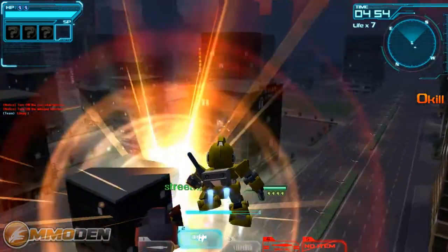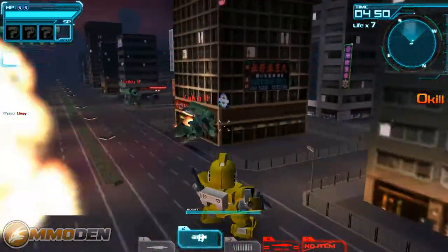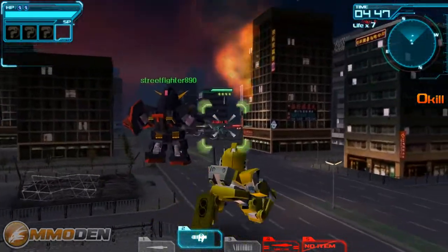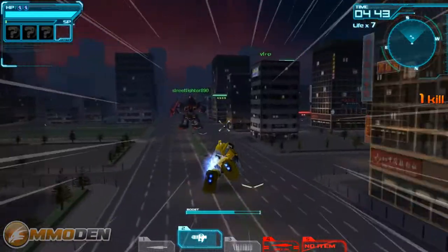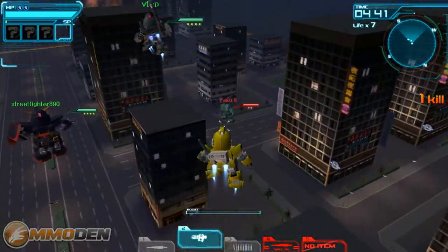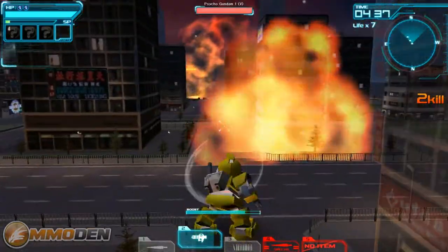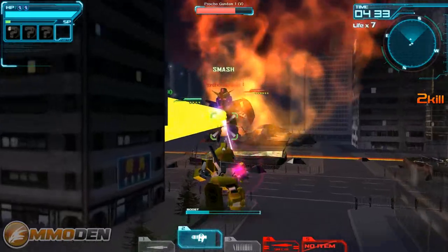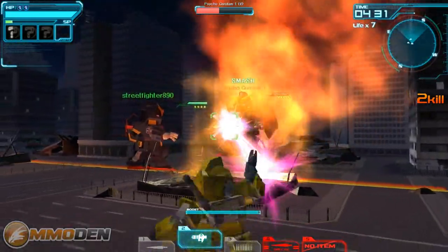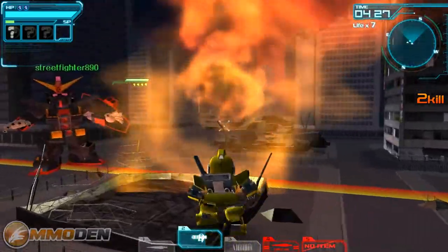You use the space bar to kind of fly around. We've got all of these different guys coming in. We can use our booster to boost around and fly around in different areas — we can also use it to zoom much faster. We can do this in every direction: forward, backwards, side to side to dodge, and all of that good stuff.